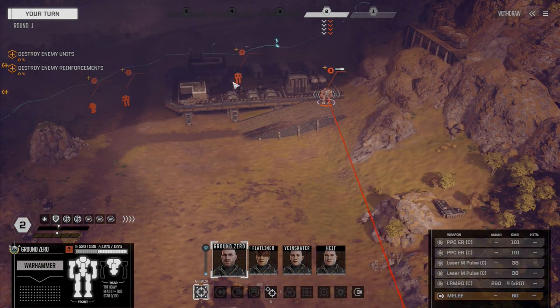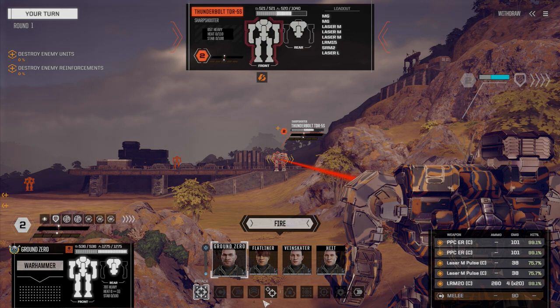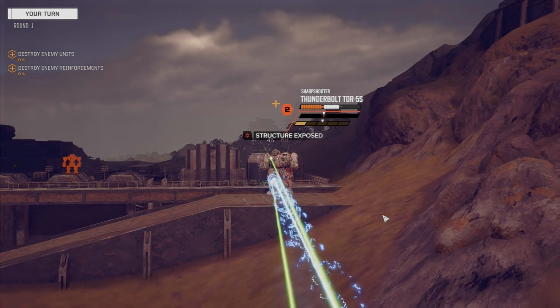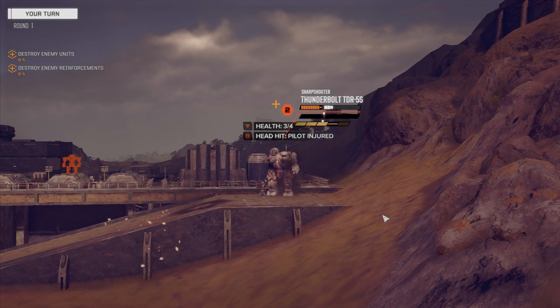So what do we got here? A Thunderbolt — 50-tonner, 60, and a 70. So we've got some decent opposition. It doesn't look like these guys are that heavily armed — they are pirates after all. Unfortunately we can't shoot for this guy's head, but we are going to fire everything on him. Yeah, totally caught that guy off guard.